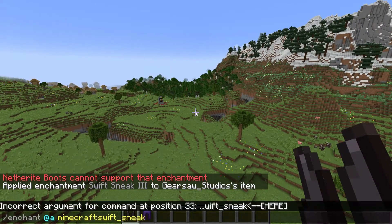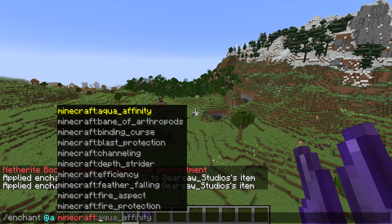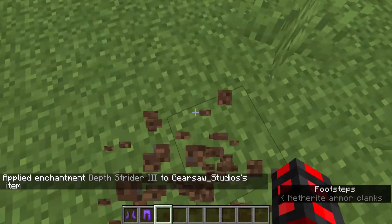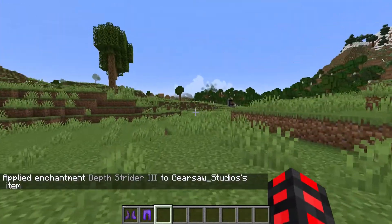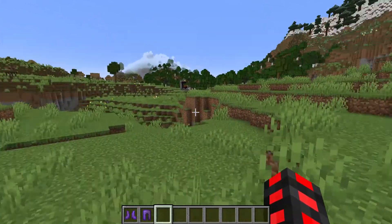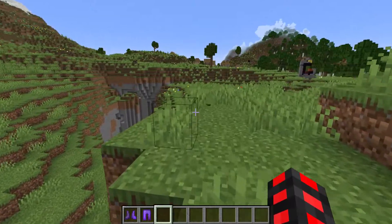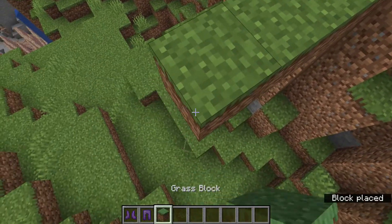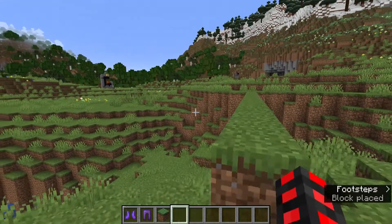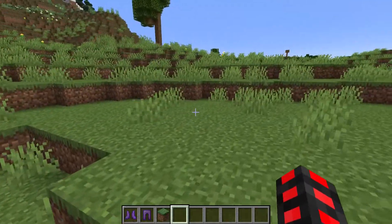Now we can add a ton of other enchantments such as soul speed and depth strider to give yourself the maximum mobility. With this, put it on and we're not on any unique surface — so you can see I'm sneaking faster, which is 75% — not 100% — of the speed you move while walking. So for those of you who crouch bridge, this is an amazing thing. I can almost speed bridge because you can go very fast like this, and if you have a good CPS you can go very fast.